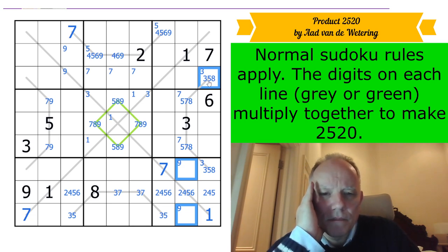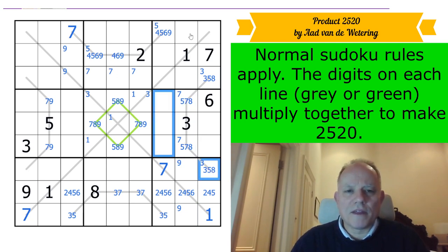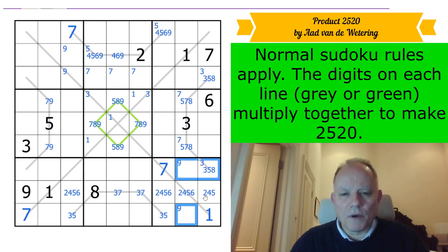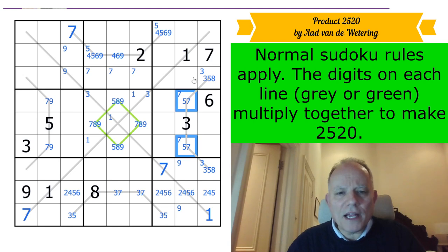That is possible. If eight was there, we couldn't have another eight on the line — eight would be there and in one of those two. So eight is in one of these three cells in this box, and they all effectively see this cell. Because this line can't have two eights on it, there is no eight there — and that's a five-seven pair! And this must be a three-eight pair therefore. Good grief — how did that happen? I didn't even see that coming.